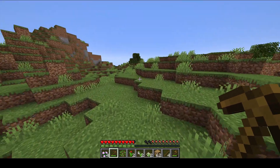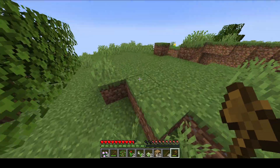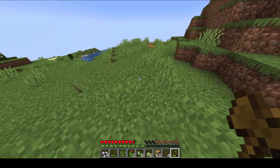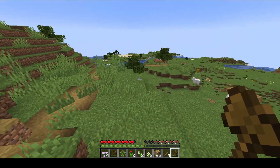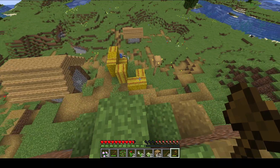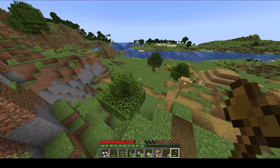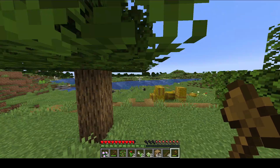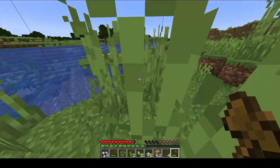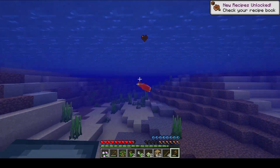I'm just playing on normal difficulty. I might turn it up later. I know it's better for farms — especially for villager farms if you want to get better deals — to have hard difficulty, because then your villagers won't just die. But I'm not a fan of that. There are cats here too! Does anyone else want them to do the same thing with wolves that they did with cats, where you can find different breeds? Because I would like that. But they haven't done it yet, so we'll just have to see.